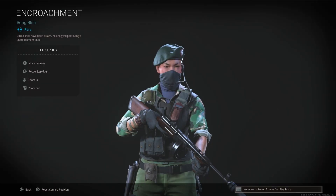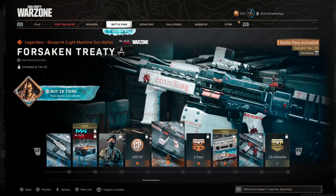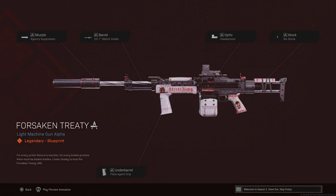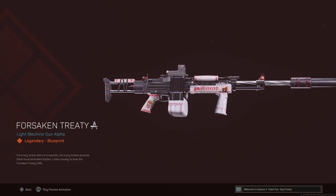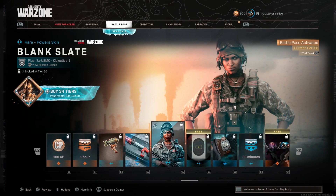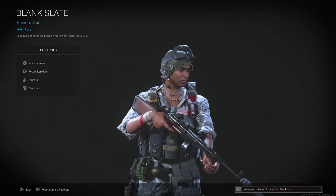A new skin for Song at tier 40 — cool, but I'll stick with Wraith or Ghost. A new blueprint for the Stoner at level 47 which looks cool and has good attachments, but the weapon has just been nerfed so it's not going to be used. A new skin for Powers at tier 60 — pretty standard military skin, nothing too crazy.